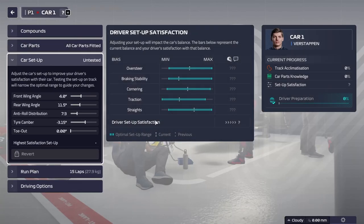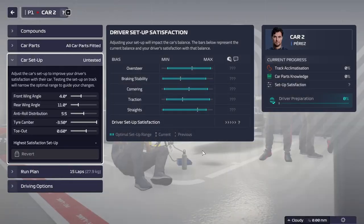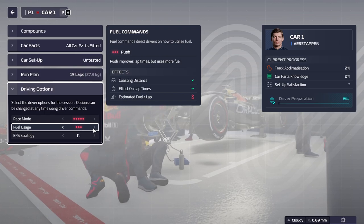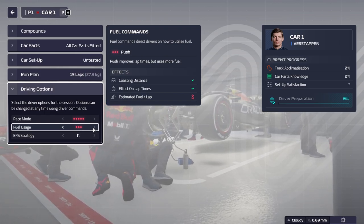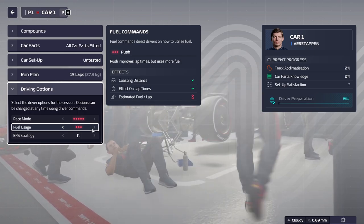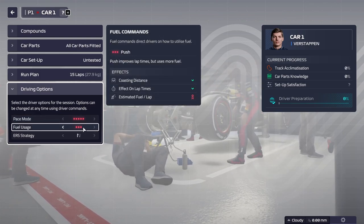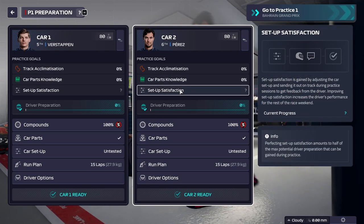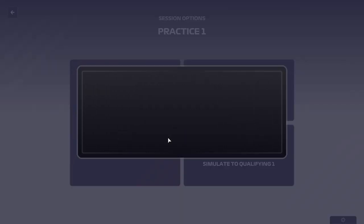We're going to be using soft compounds. We are going to use setups that are perfect, basically 100% optimal for both drivers. And we are going to be going attack and push. Potentially, the only negative effect of this would be that the gains might look smaller than they would be in reality. But since attack mode is what I use in most races, we're going to go with this — push, so we can get the improved lap times and go to the limit to see what kind of gains we can get. With that, we are going to go ahead and manage the practice.